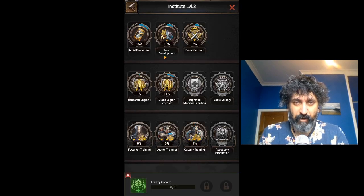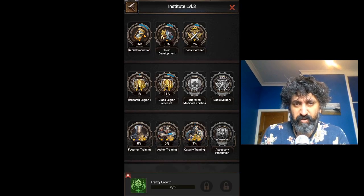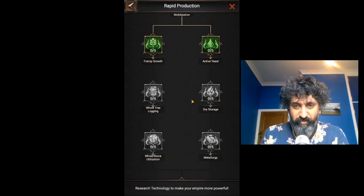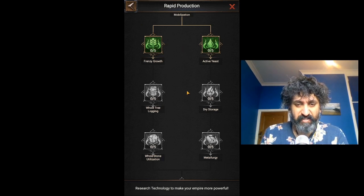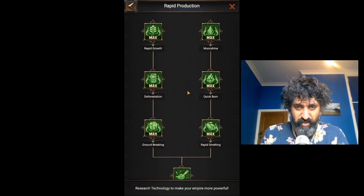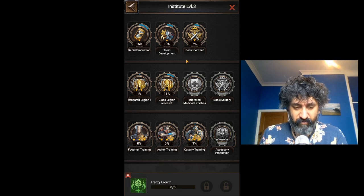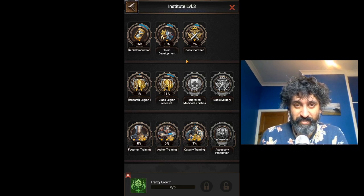There are a couple of things we should be focusing on. First off, we're going to ignore rapid production for a little while. Obviously this produces quite an enormous amount of resources on a daily basis, if you remember to press the buttons every day. However, because we have the seven farms and the ability to use those farms to gain resources, we're going to let this sit. Our focus has got to be on growing our strength and getting ready for first, Clash of Provinces, and then second, Reign of Chaos.